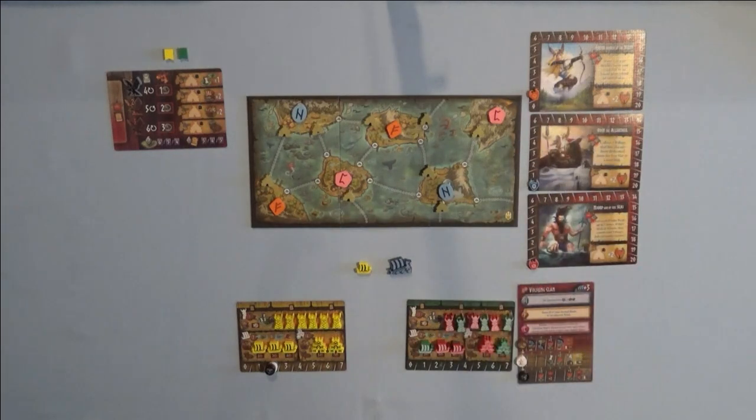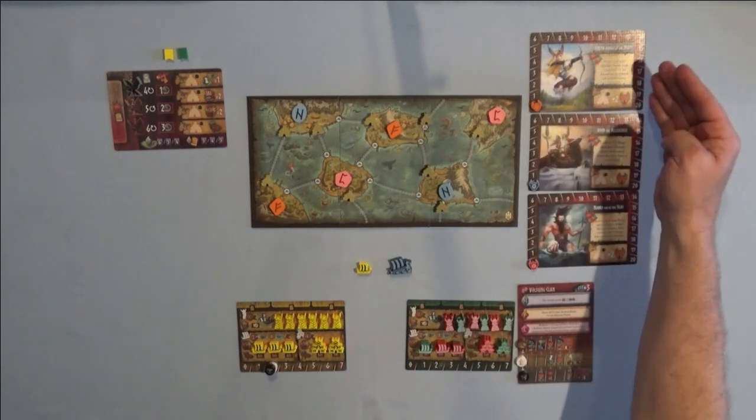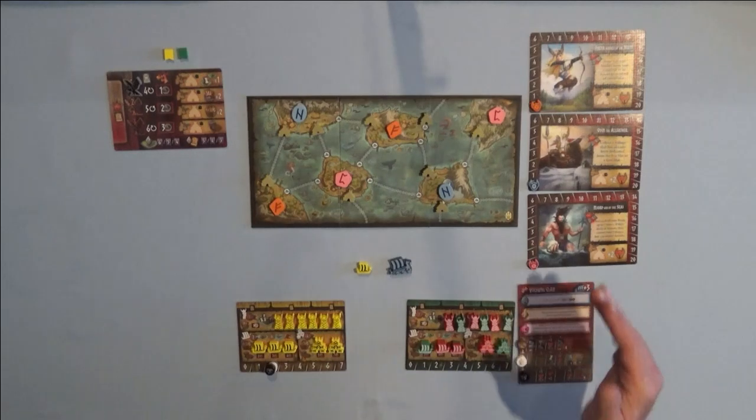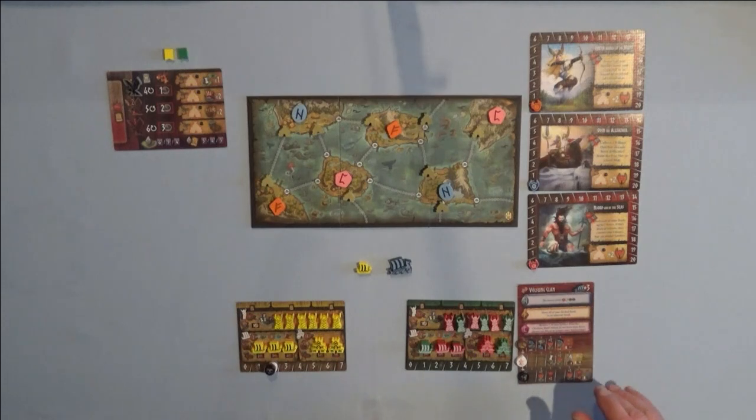We have 13 villages sitting on the village icons, and the icons covered by villages are the ports for ships. Ships can port to villages, and if you have the income you can raid the village. To the right are three randomly selected gods out of the six in the game. The first god is Freya, goddess of the hunt, with a randomly selected F token. Then Odin, the Allfather, with the N rune token. And then Nord, god of the seas, with a C rune token.